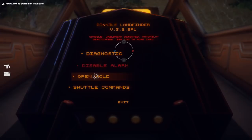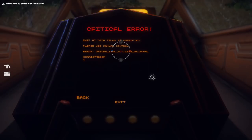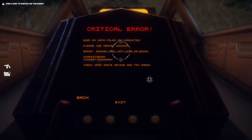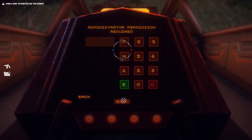You can open the hold, but we need a password. Shuttle commands. Critical error - ship AI data files are corrupted. Please use manual control. Error: driver IRQL not less or equal. Bunch of numbers. Check hard drive device. Try again. Put off the alarm. There we go - one less noise.